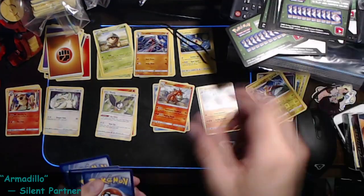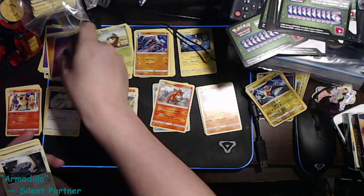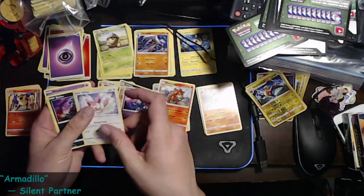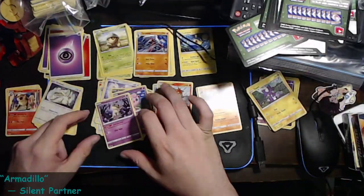And wouldn't you know, it's a full green. We got a Lickilicky, an old PC, an Altaria, a Hippopotas, a Gulpin, a Skiddo, a Dino, a Jigglypuff, a reverse holo Toxel, and a Mimikyu — regular rare.